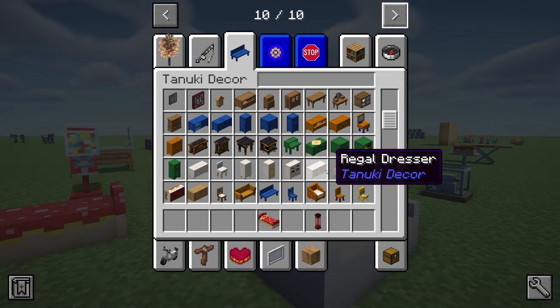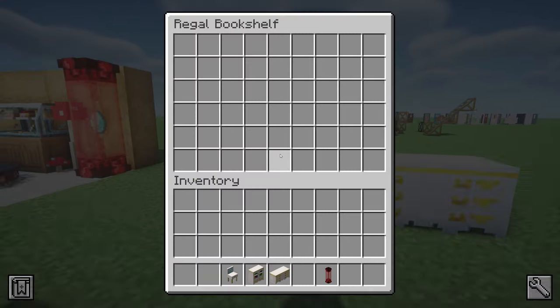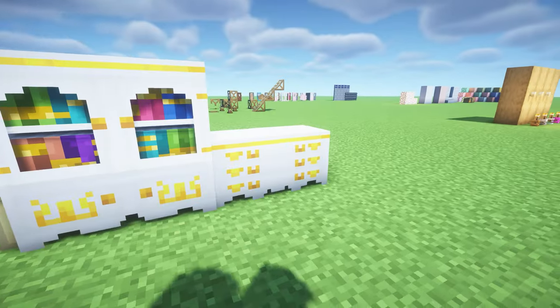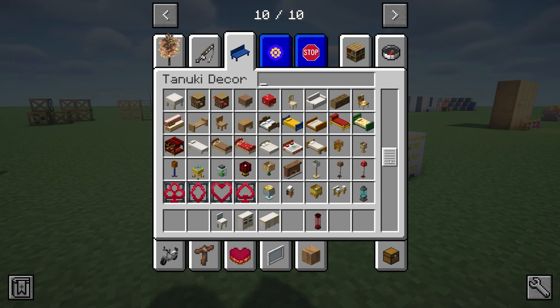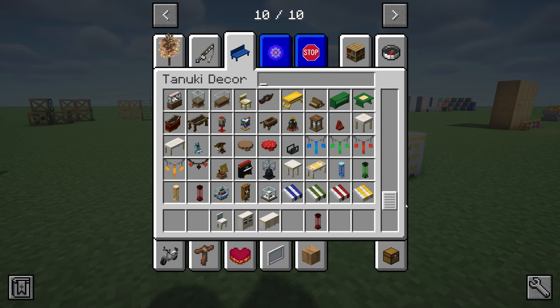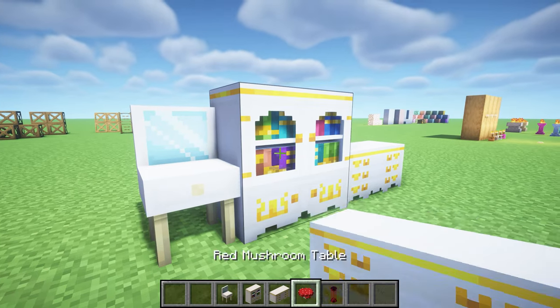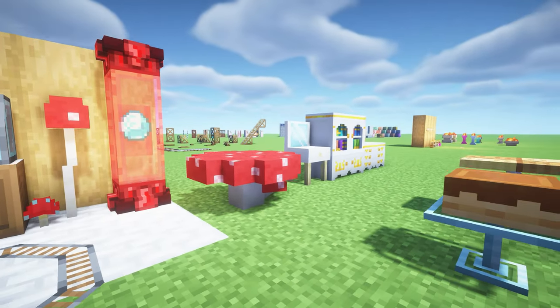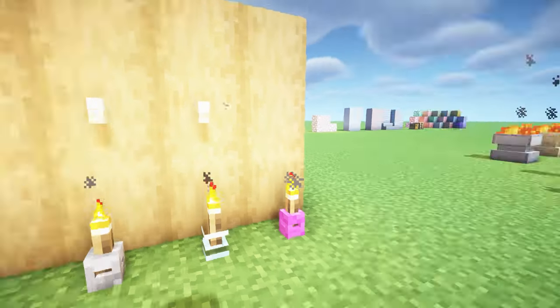Hanuki Decor also has a fireplace where you can place things on top, bookshelves, and dressers where you can actually store items inside. There are so many different types and colors of everything — lots of bed variants and so many other cute items. My favorite are these mushroom tables — look how cute they are.